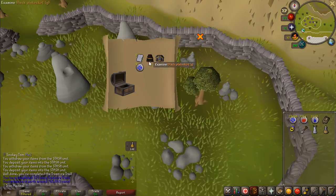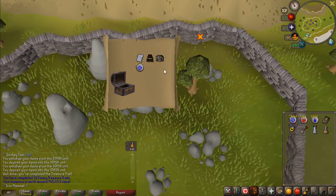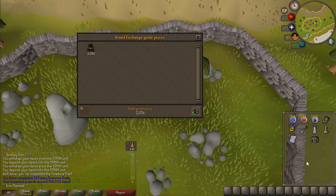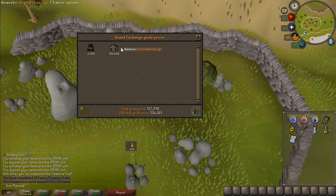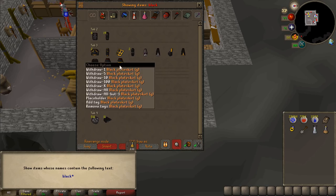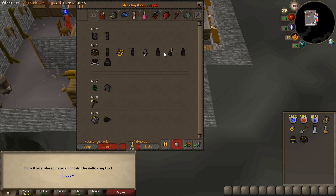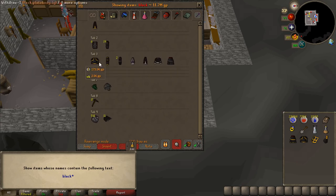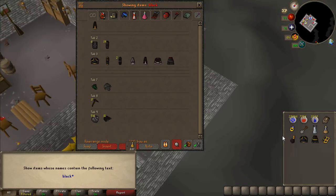A black plate skirt G and an iron plate body G — 745k. What's so expensive, is it the skirt? 500k, okay whatever. With that skirt I can actually put full black G into my house. This is why doing a lot of clues is nice — eventually you get enough items to put in your house and that is so relieving.